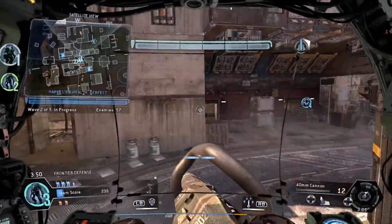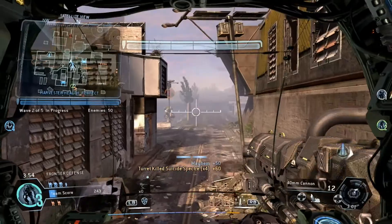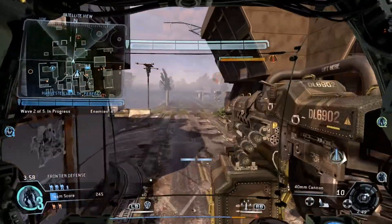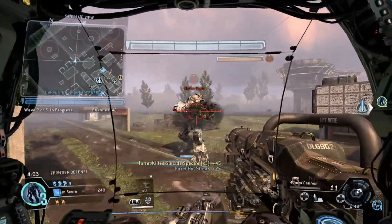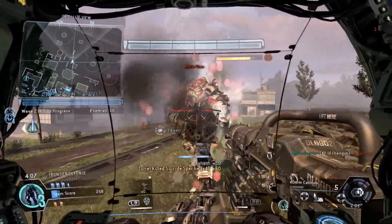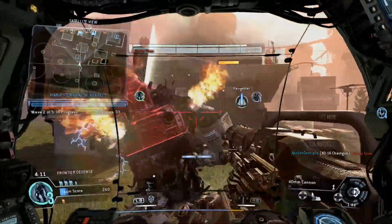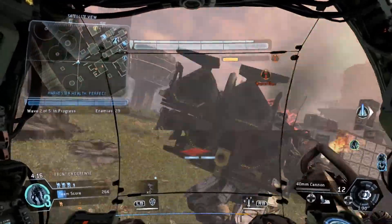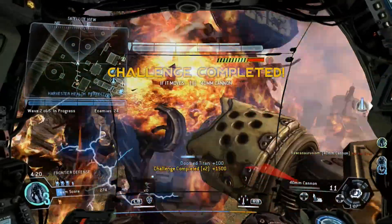You're defending against specters, grunts, and titans. There are different types of opponents — grunts have regular soldiers, specters come in regular, sniper, and suicide varieties, and for titans there are regular titans, nuke titans, and mortar titans, and they're all a little bit different.